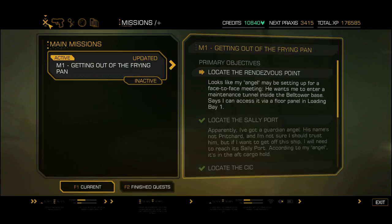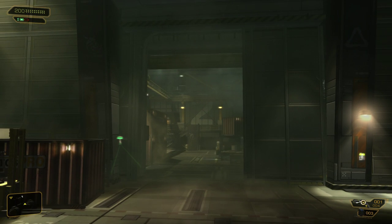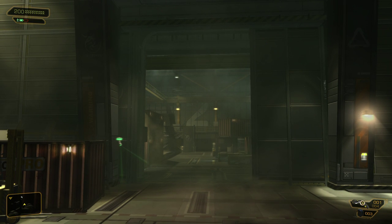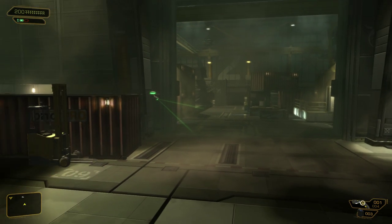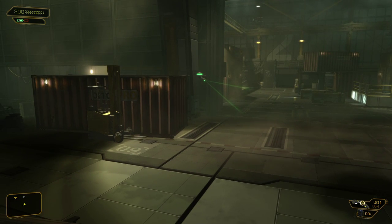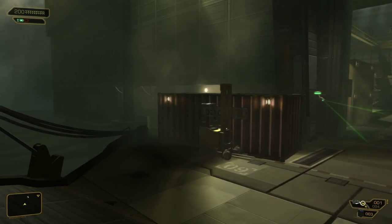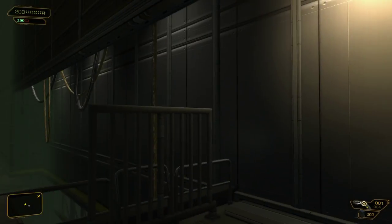We've been instructed by our hacker buddy to meet up with a certain person via a floor panel in Loading Bay 1. And if the giant 2 on the wall is any indicator, this is not Loading Bay 1. We could prance right in through the front door of Loading Bay 2 right here if we so chose — right in front of that camera and everything. But let's seek alternative avenues of entry.